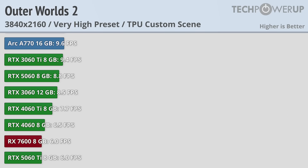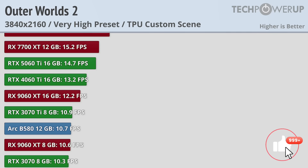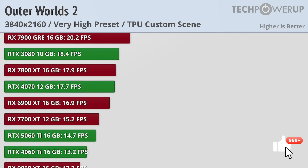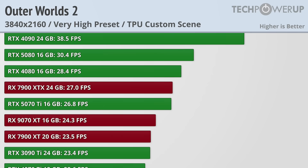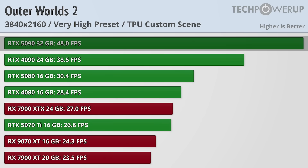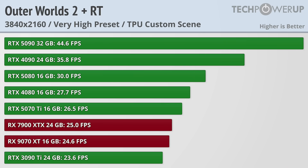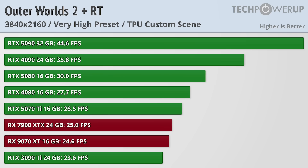This goes double if you're trying to play at 4K, with many cards achieving single-digit frame rates, and basically nobody getting a playable experience — even an RTX 5080 barely hits 30fps, and an RTX 5090 only achieves 48fps. The one bit of good news is that ray tracing doesn't decrease performance all that much, with the same card still able to achieve above 30fps, though it does bottleneck the game at lower resolutions. Check out the link in the description for the full review and ray tracing tests.